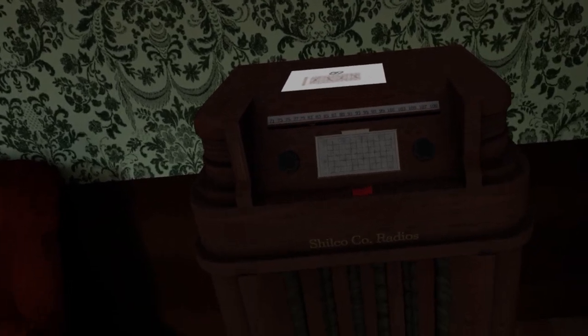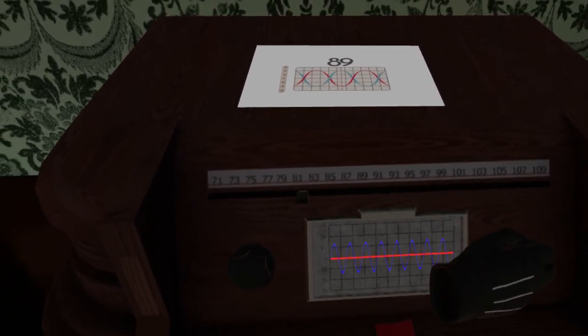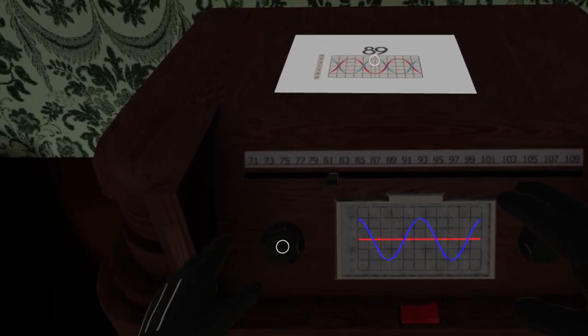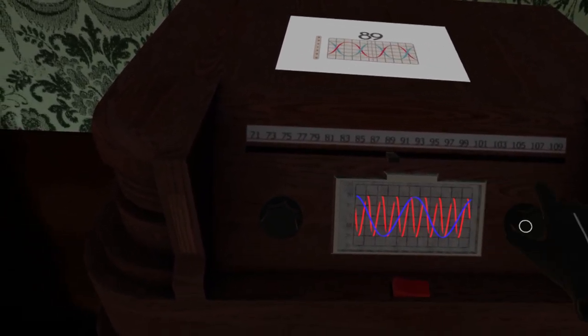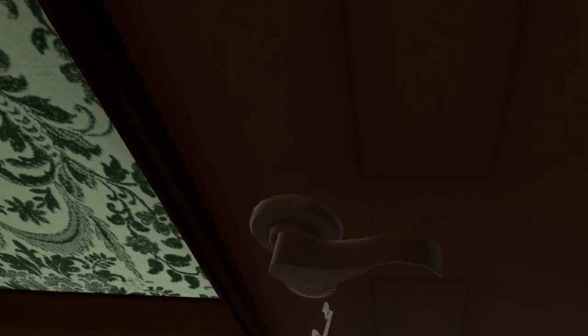Spoiler warning — this is your first real puzzle. You plug it in to start the puzzle-solving process, not to solve it outright. Then you get the wave lined up correctly and move it to 89, click the little button, then move the red light into position. Boom — easy. I was so proud of myself for solving that one.